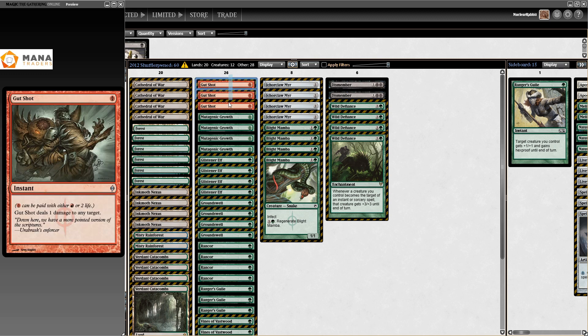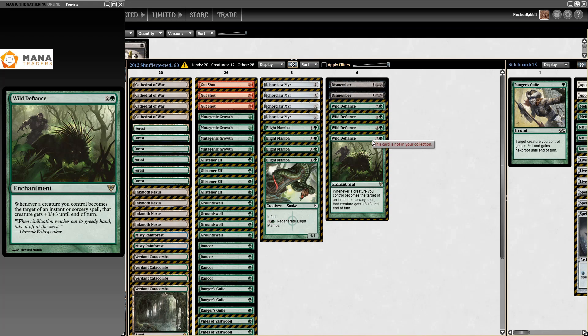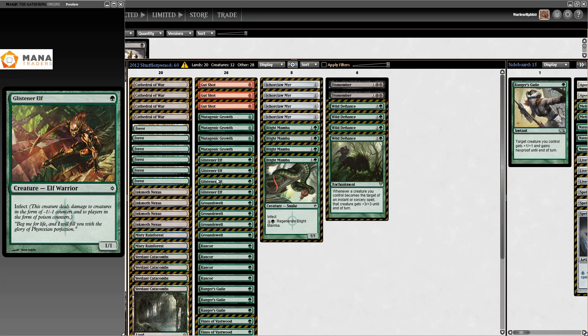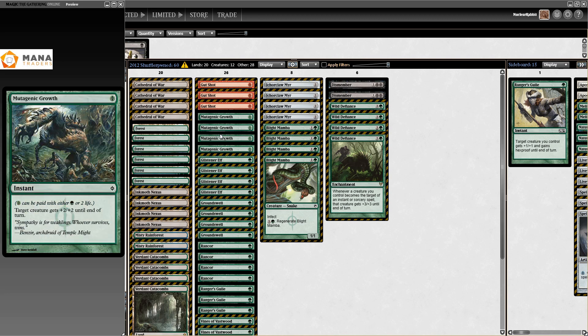We have three Gut Shot because free spells are just that good. Ichorclaw Myr is really big — it's a 3/3 when it gets blocked. Four Wild Defiance in here as well. Wild Defiance is a card these lists have been playing throughout the years. When you get Lightning Bolted, your creature dies — but when you have Wild Defiance out, it doesn't matter. Also, if you go turn one Glistener Elf, turn two Gut Shot it and Mutagenic Growth it, you kill them.